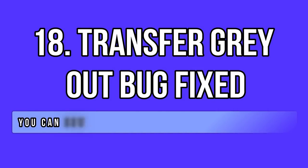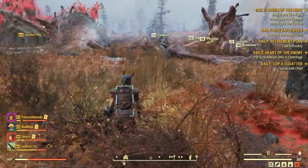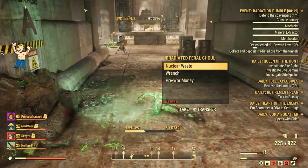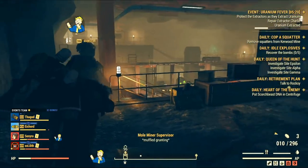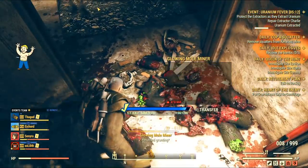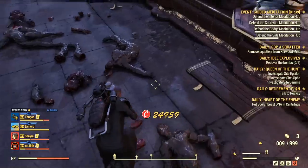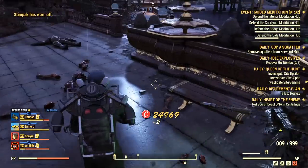The transfer box bug was also very old — ancient, actually. I always had it in every Scorch Beast Queen I did, sometimes on other enemy bodies as well, but never on containers. I've killed hundreds of mobs in the past days and I haven't encountered this bug yet. Sadly I didn't do a lot of Queens, so I can't say for sure if it is fixed, but the results clearly show improvement.